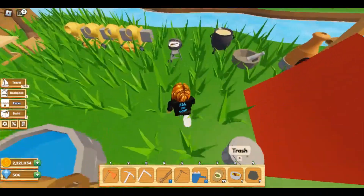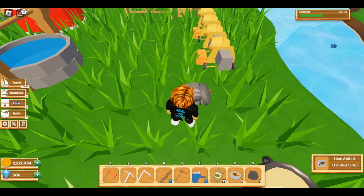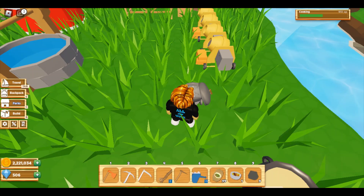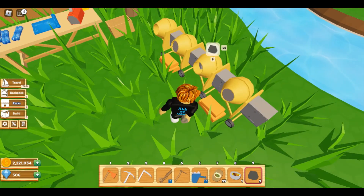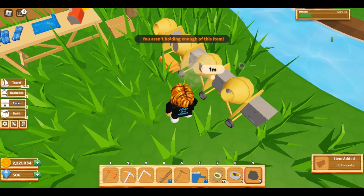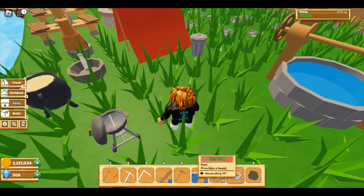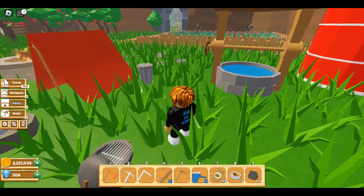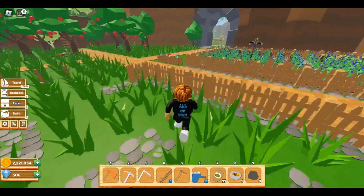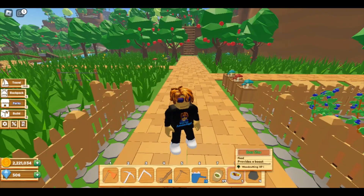I just got done pulling out my stew - grilled catfish. I need to get my wood cutting up to level seven because I want that silver axe so I can clear out my mountain area.